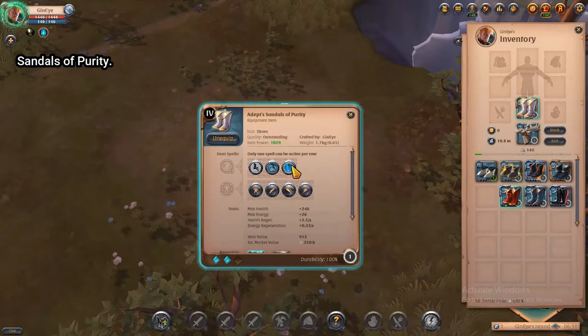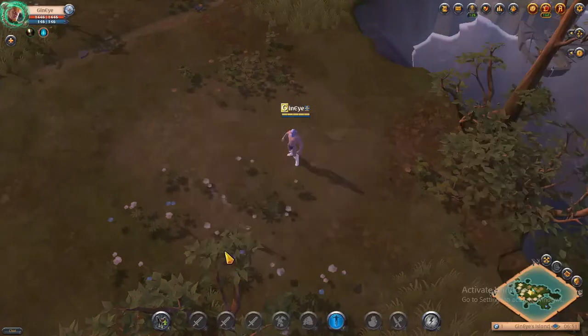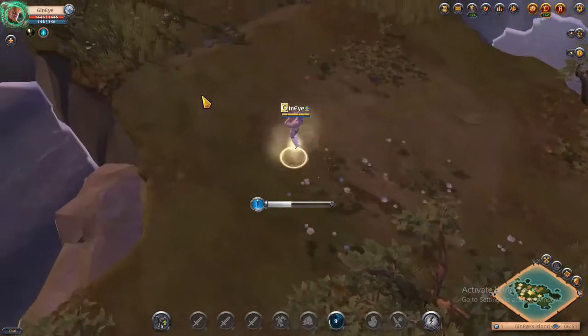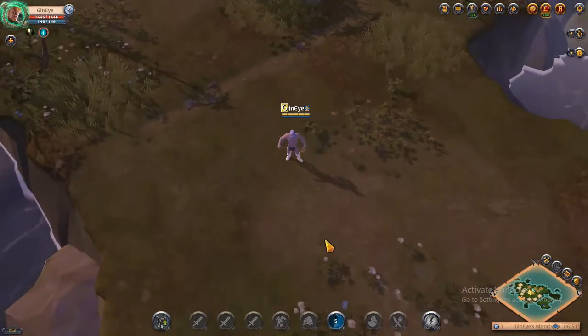Now finally it's the Sandals of Purity. It increases your movement speed by 50% and grants you immunity to slows and roots for up to 3 seconds. It has only a 10 second cooldown.